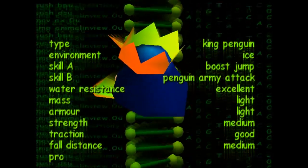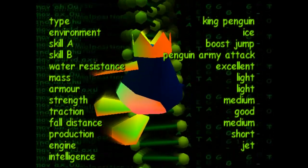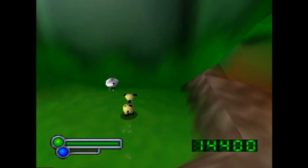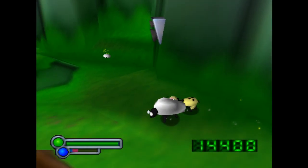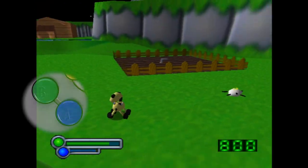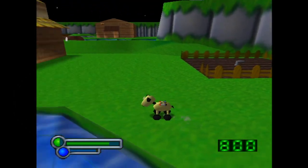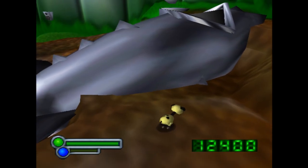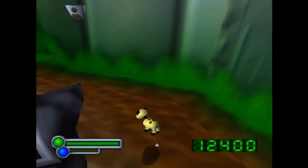Each animal has different stats, which you can view when you first take control of them or by bringing them to one of these screens. The green bar represents your health, while the blue bar represents the health of the enemy you're attacking. The two bubbles represent the energy for your abilities, one for the A and B button. Some abilities, like the racing dog's homing missiles, take energy which regenerates slowly over time, while some basic abilities, like jumping, don't use energy at all.